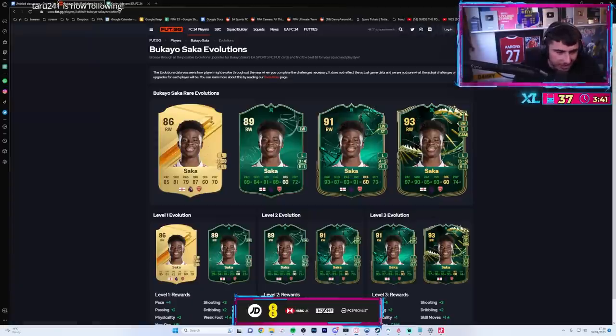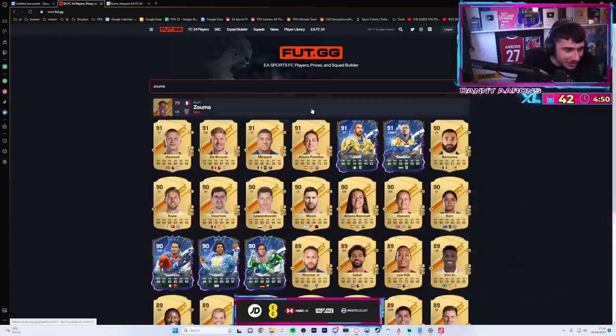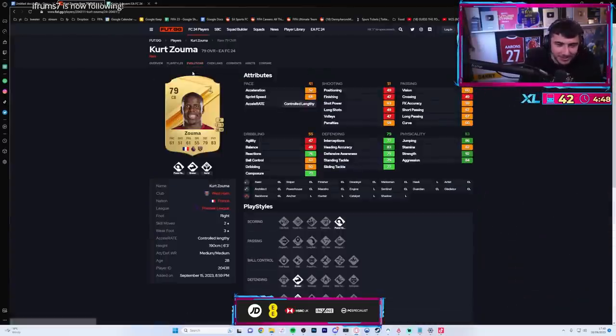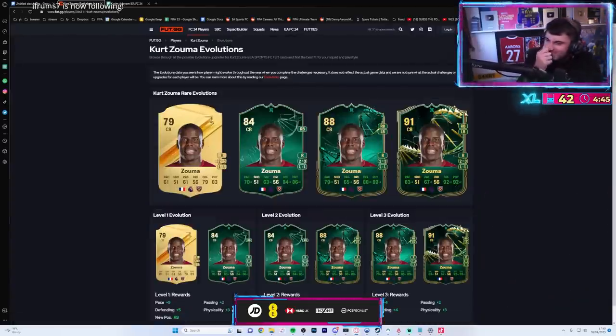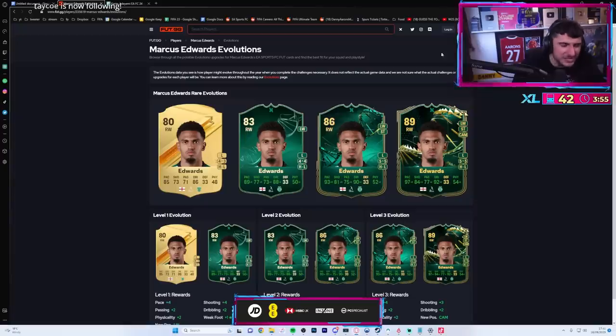Saka is surely too high rated to get an evolution, but it's not always gonna be low rated - it's only because it's the start. Think of these like the cards you get from level 30. Zouma will be OP - let's have a look mate! Unbelievable - he screams evolution, and that's a sexy card as well.